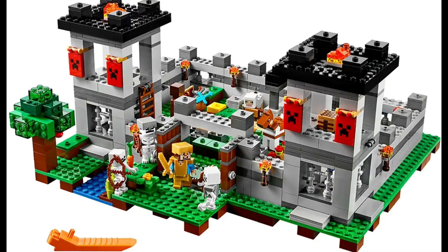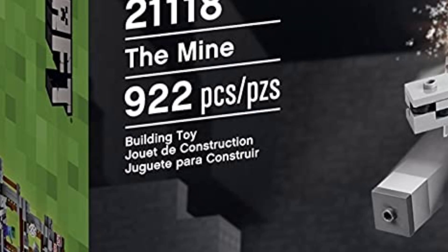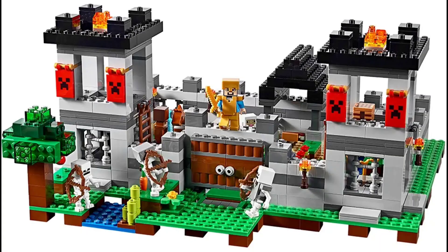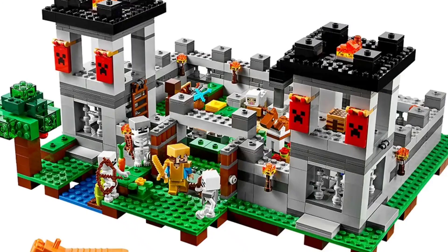Now for piece count, this goes to the Fortress. The Fortress has just a little bit more than the mine — the mine has just over 900 pieces, whereas the Fortress is edging on 1,000. It's quite a small difference, so the build length will be similar, but the Fortress does have that slight advantage.